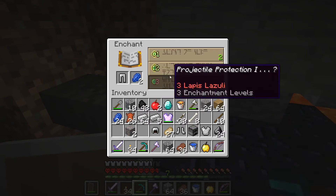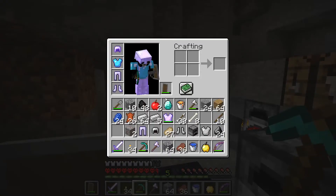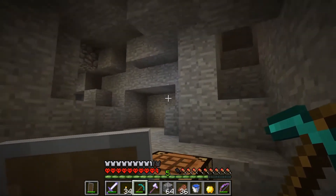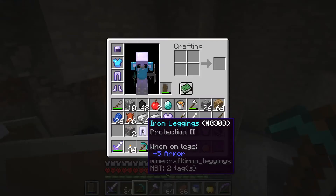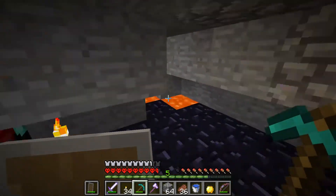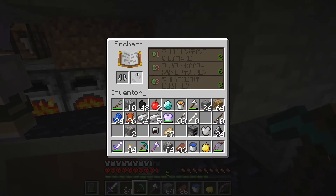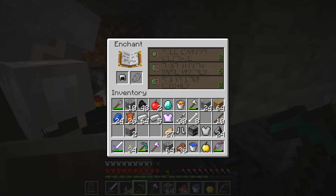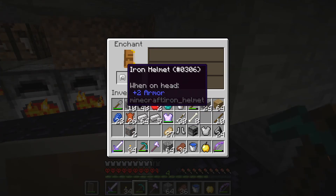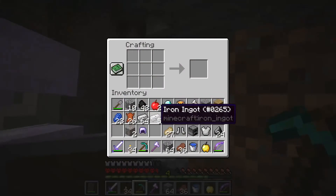We can smelt up some cobblestone and stuff if we need more levels. Does anyone want a pair of Protection 2 pants? You can probably combine with yours. I have Protection 2 everything except a helmet. If we want to mix and match some stuff, I can lose a few. I don't want to be the one hoarding all the protection. Take those — you can combine with your Protection 2 pants to get Protection 3. Does anyone not have Protection 2 pants? I want to make sure we all get Protection 2 before someone gets Protection 3.